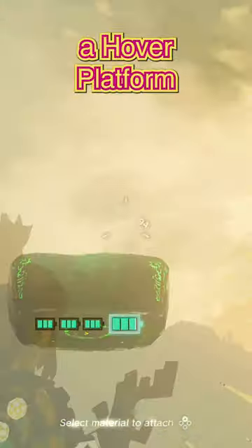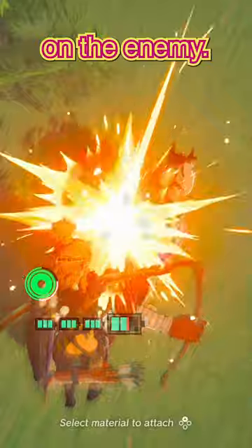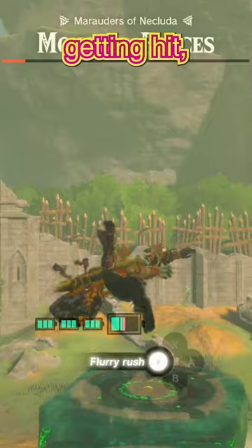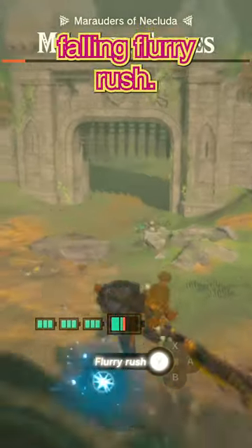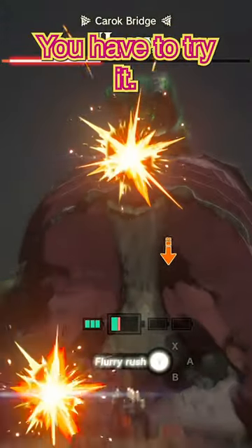You probably already know that if you take a hover platform and shoot it with your bow, it'll get launched into the air, letting you get a jump on the enemy. However, if you line up two in a row, stand beneath it, and then use Ascend right before getting hit, you'll be able to do a really cool falling flurry rush. This trick is awesome — it makes me smile every time I do it. You have to try it.